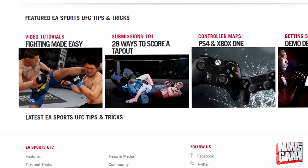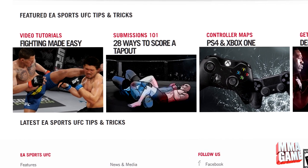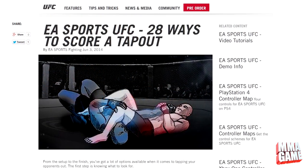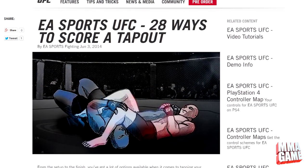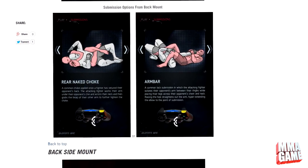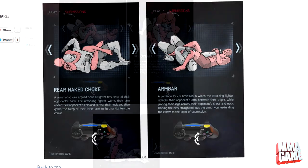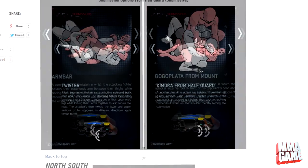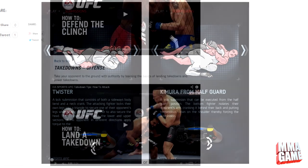EA has actually made a Tips and Tricks section on their website, which I'll be linking below this video, and it is very very useful. Especially my favorite part is the Submission 101 section — they actually list all the different submissions you can get from every single ground position in the game and how to do those submissions. I'll be putting some of those images on screen but it is very very helpful.